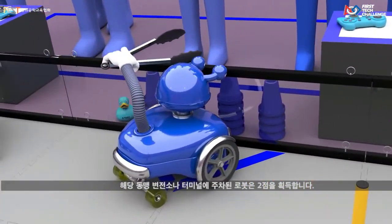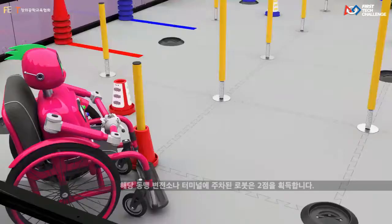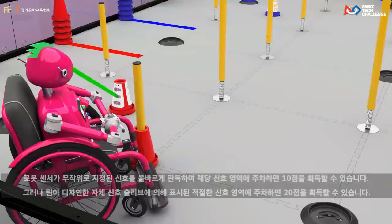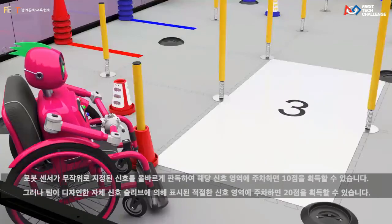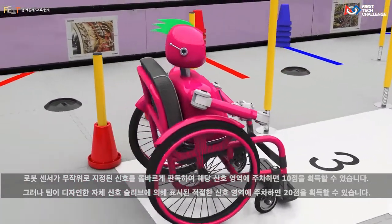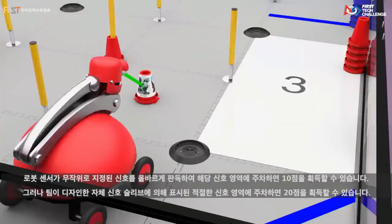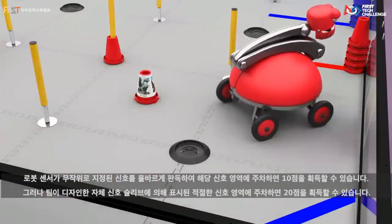A robot parked in their alliance substation or terminal earns two points. If a robot's sensors correctly read the randomized signal, it can park in the corresponding signal zone to earn 10 points. However, parking in the proper signal zone shown by a custom signal sleeve will earn 20 points.